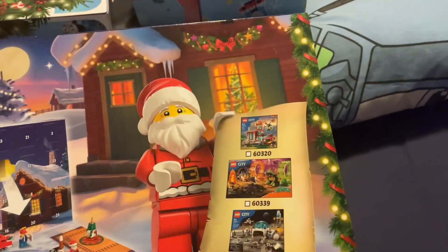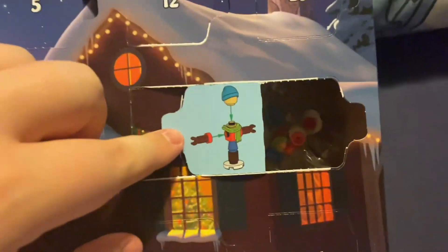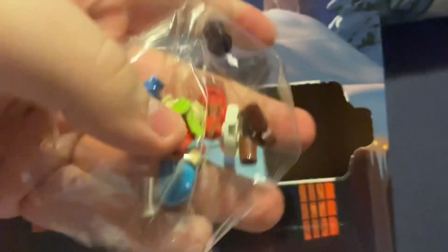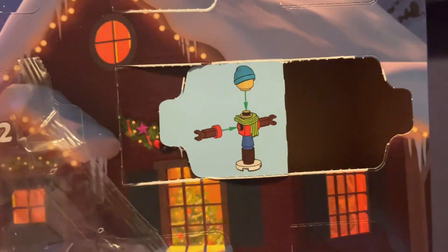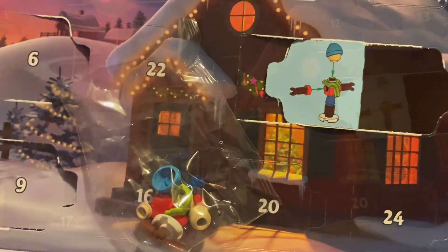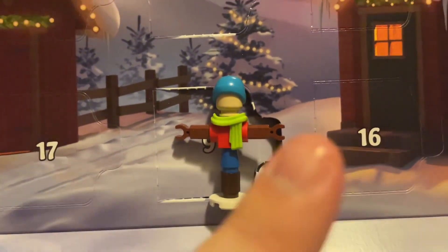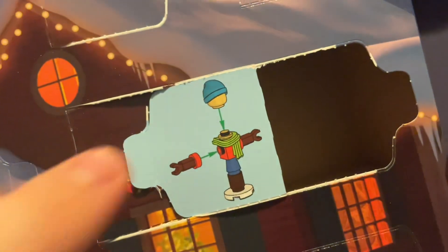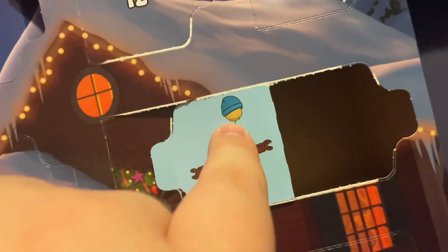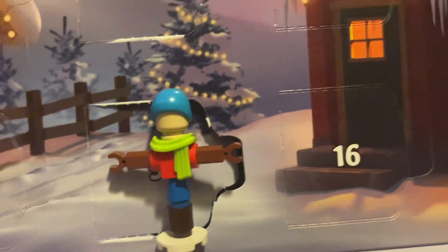It's getting incredibly light in this one. Day 15 — okay, we've got what looks like a scarecrow-type thing today. I'll see you guys in a minute after building. So here we have the build — got two spares. One thing I've noticed: look at the color of the head on the actual model.